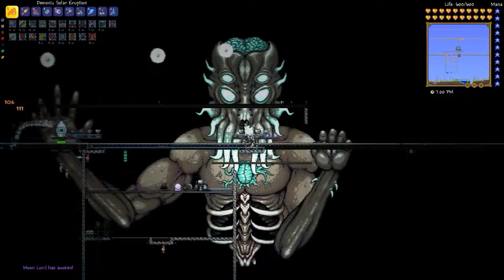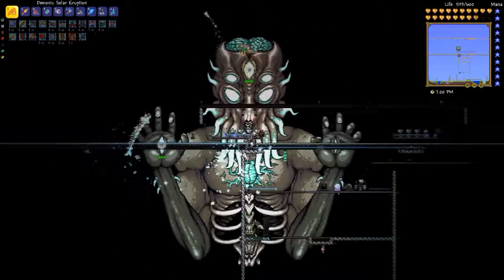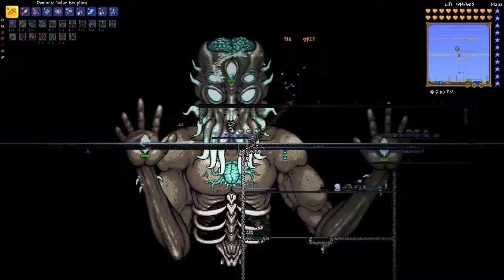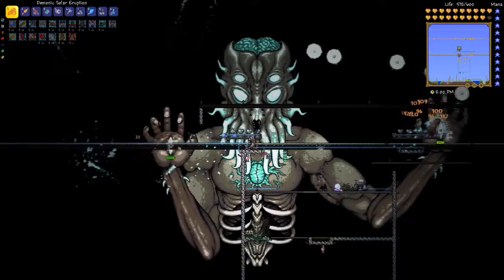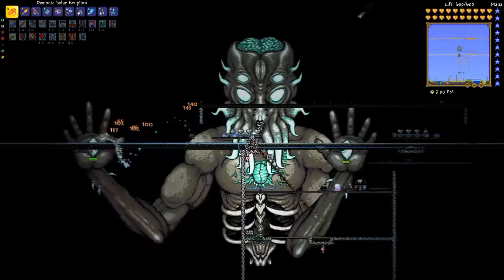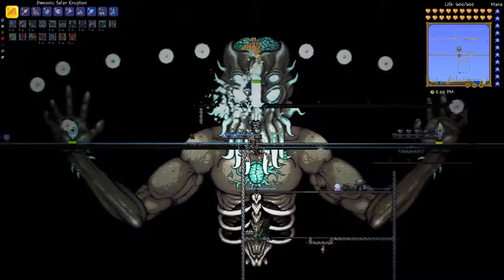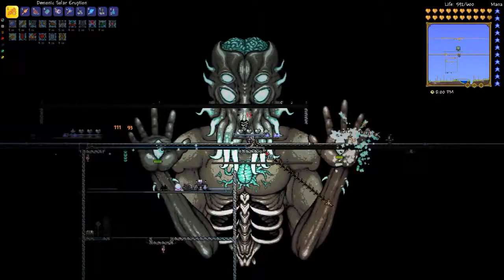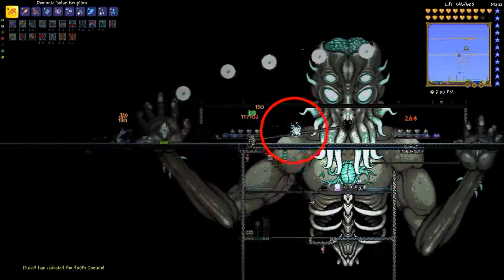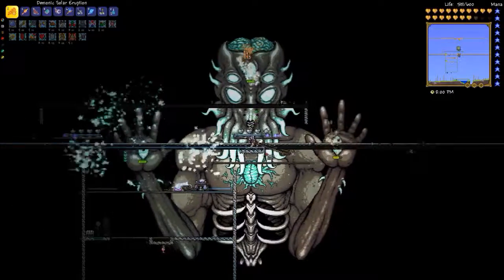I'm attacking vertically with my solar eruption, which is sort of like a cross between a yo-yo and a boomerang. I'm not trying to do damage — that's not the intent. I'm trying to keep the attack going continuously so the Moon Lord can't heal himself. When the tongue hits you, some sort of object moves from the tongue into his mouth, and if it reaches his mouth he gets a thousand hit points of healing. But if you can kill that thing, then he won't get healed.